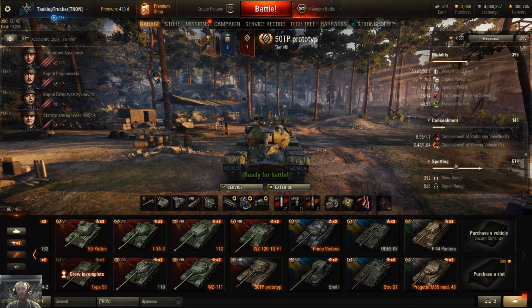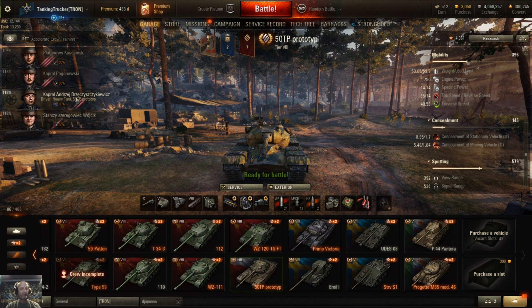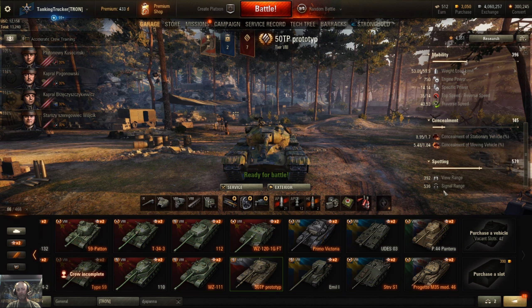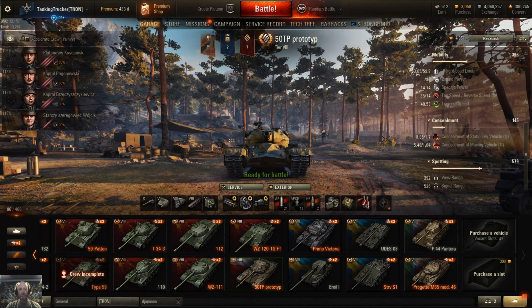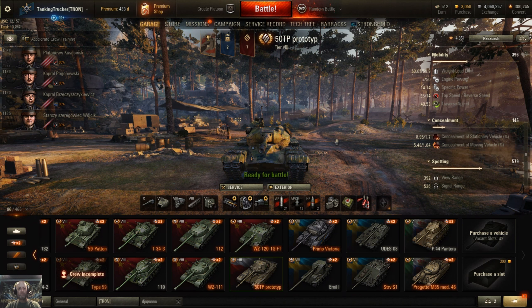Concealment is 8.95 — not bad for a heavy tank to be honest. View range is 392, mine's a little bit better with the improved ventilation and situational awareness on the commander. Signal range is 536. Alright, if you want to hold on for a minute we'll have some gameplay for you and then some post-game stats, so I'll be right back.